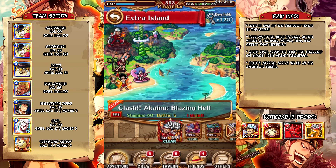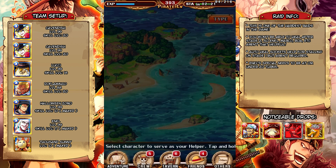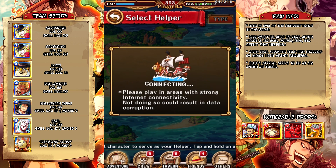What is up guys, Stark here. Today we're going to be taking a look at the 60 stamina Akainu raid boss. Akainu is definitely one of the hardest raid bosses out there, but we're going to go ahead and use a double Cavendish team to take him down pretty easily once my game decides to load.